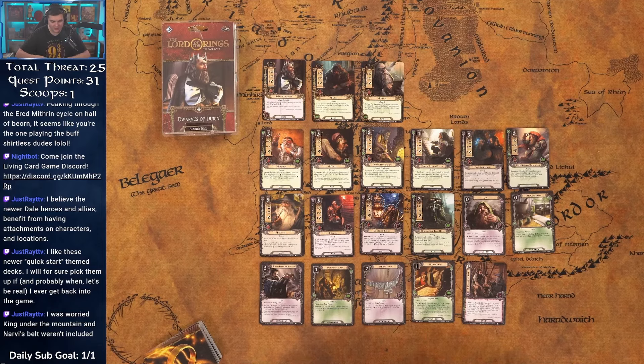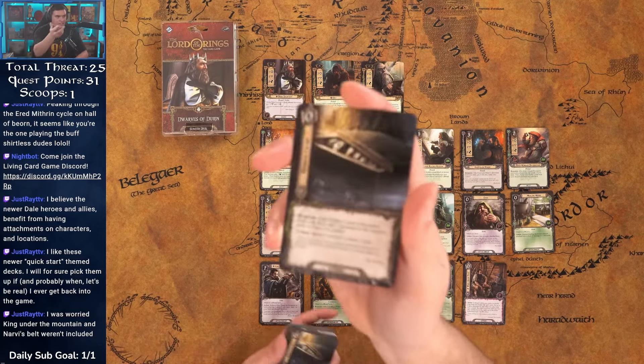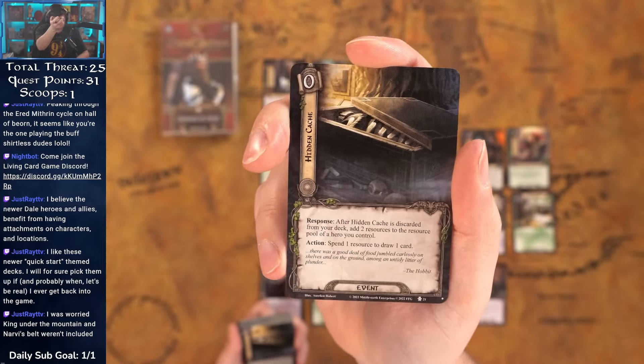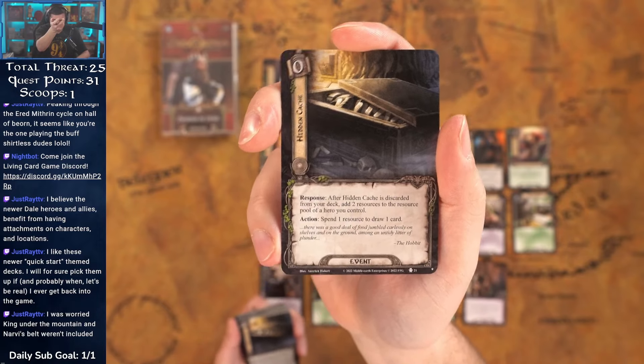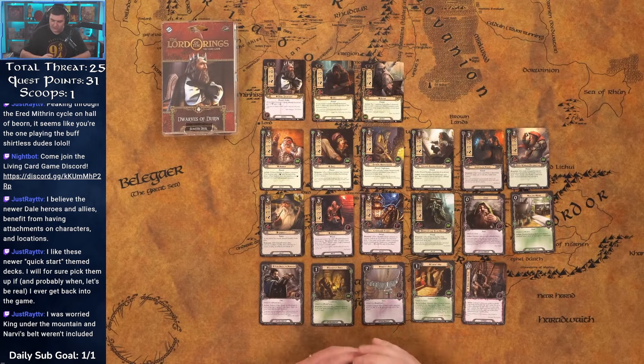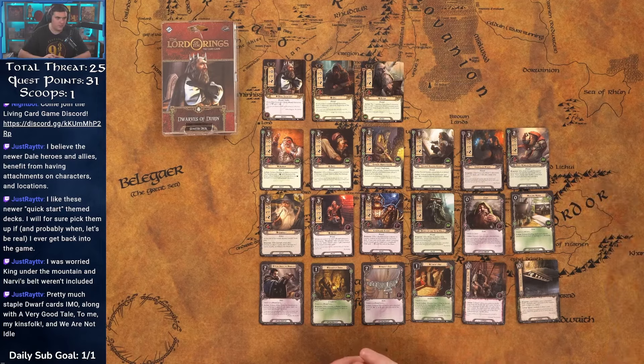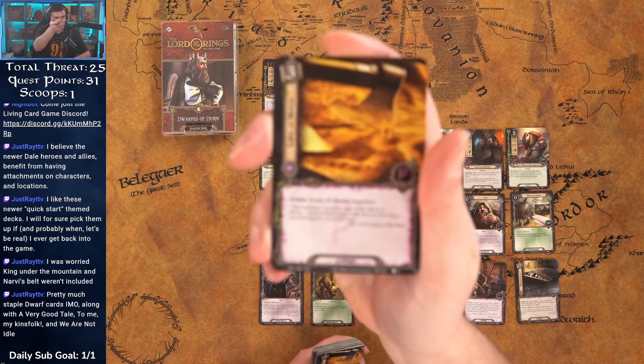Here's the other half of the equation — Hidden Cache. After it's discarded from your deck, add two resources to the resource pool of a hero you control. You can also spend a resource to draw a card as an action. We probably want to discard this from the top of our deck with A Very Good Tale or with the Prospectors. Hidden Cache is basically a staple dwarf card along with A Very Good Tale. This is a really well put-together deck — very functional right out of the box.